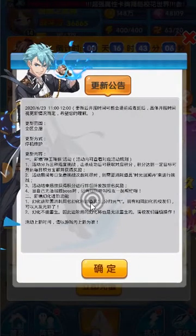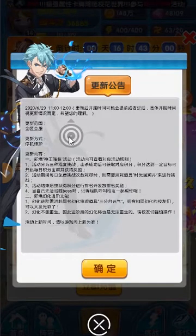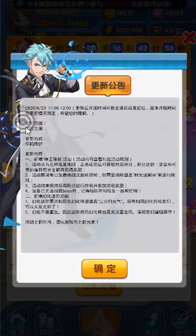To begin, let's try translating the announcement of this update. First, point the arrow above the circle to the very beginning or end of the text you want to translate. Then click the circle once. Then press and hold the circle and mark the area you want to translate.